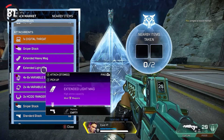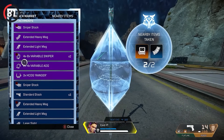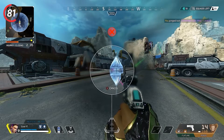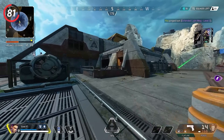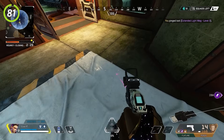Loba can actually get more than two items using her black market. All you have to do is ping the item you want, then leave the black market and hold your ping input on the item — you will see a white line. Follow this white line and it will take you directly to the item. Any legend can use this trick in her black market.